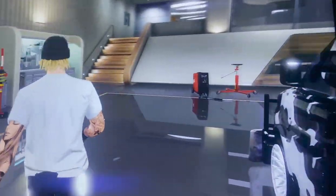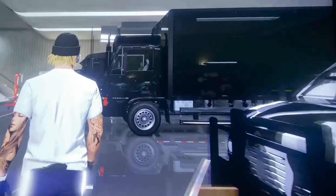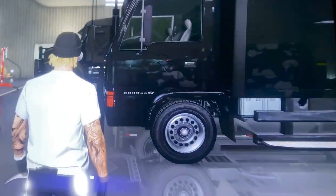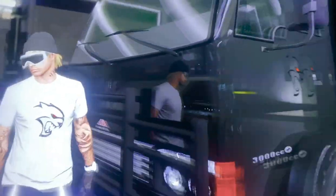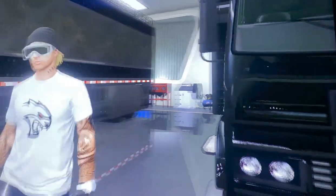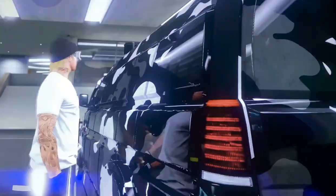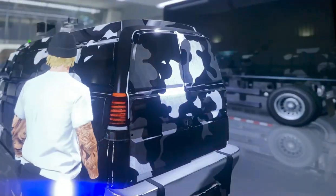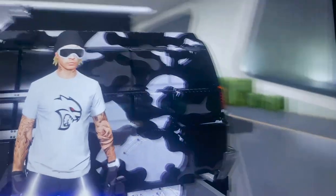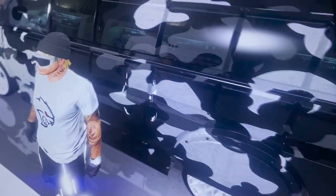Once you have the nightclub, this vehicle is free already — the Speedo comes with it. I think you have to buy the big truck for delivery, so you got to buy those two, but this one is completely free. What you need to do to the Speedo in order for this glitch to work is fully customize the Speedo. Make sure you buy a livery and put it on it, and fully customize it.